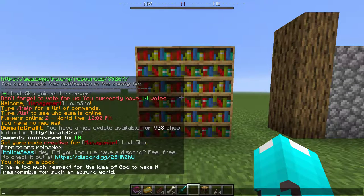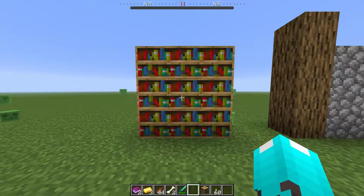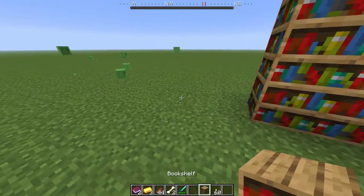Hello everyone, this is lojo show founder and operator. Today we'll be taking a look at a craft book mechanic called bookshelf. What you want to do is first create a bookshelf and/or get one from a friend.